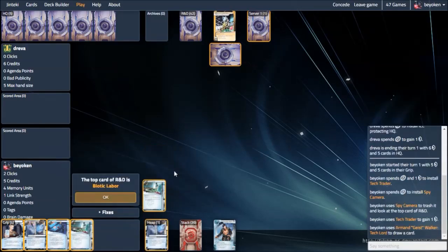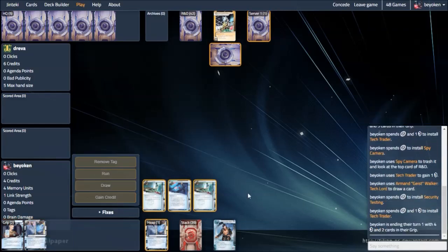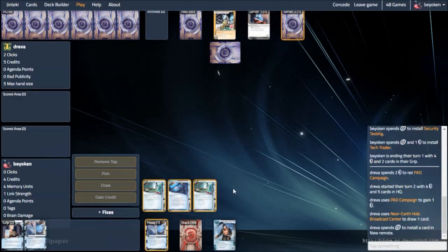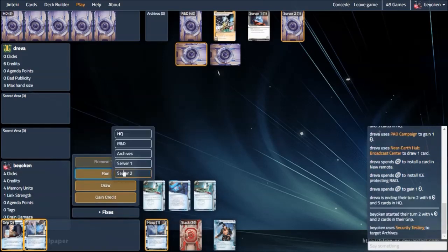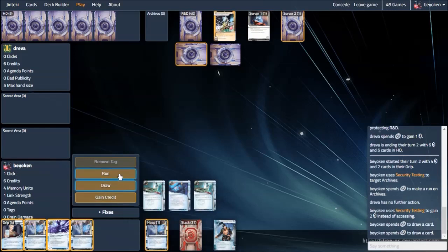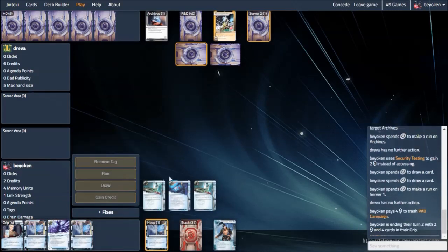So I'm going to have both, but first I'm going to sneak a peek at the top card of R&D — it's a Biotic Labour. This is very good. Not only do I know that I don't need to waste a click running R&D, I am now privy to his strategy: I know that this is Astral Biotics that I'm up against. I have a double tech trader out, which is really fantastic. This gives me huge incentive to play my next spy camera. But first I sec test archives, do a couple of draws, and then run server 1 to trash the PAD campaign.